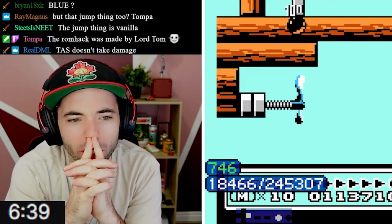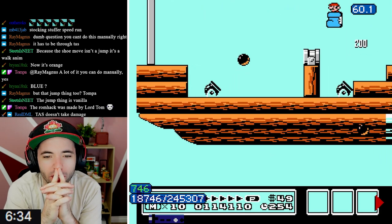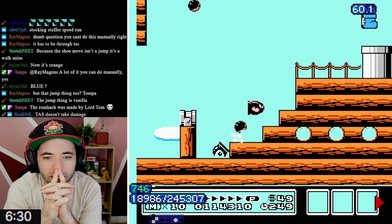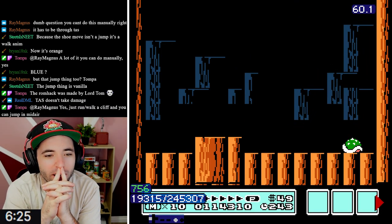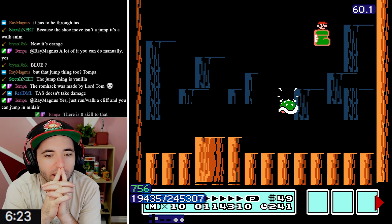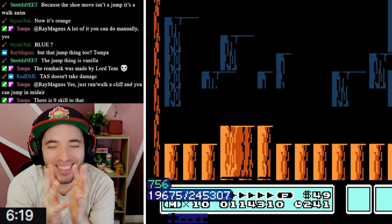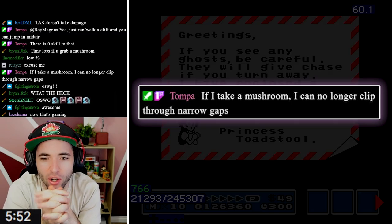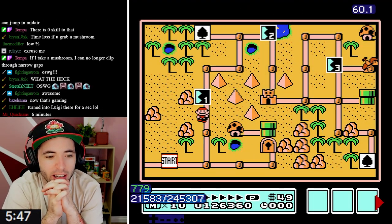I wonder why no mushroom. You can still get fireballs and shoot them in the Goomba Shoe - curious. Oh my god, the Goomba Shoe is so weird. Look at Mario's color right there! If I take a mushroom, I can no longer clip through narrow gaps. So that's something to consider.